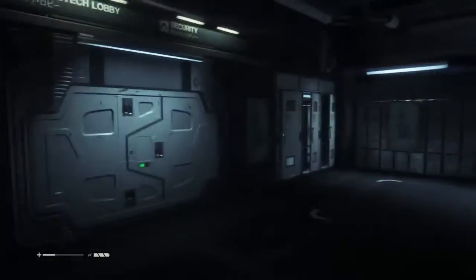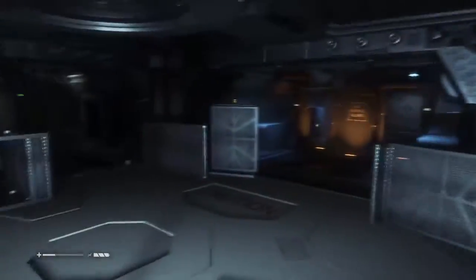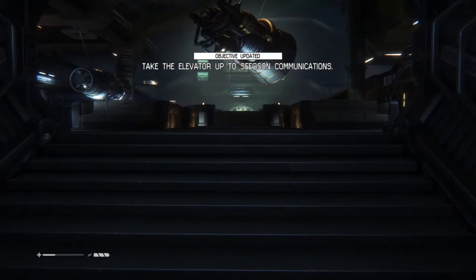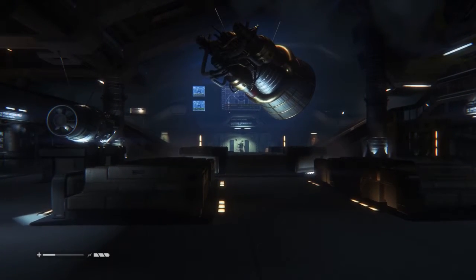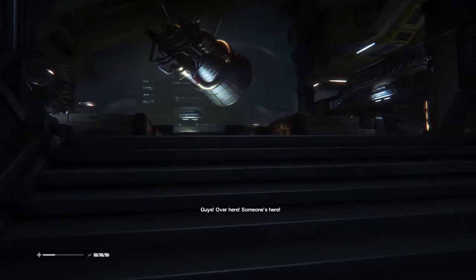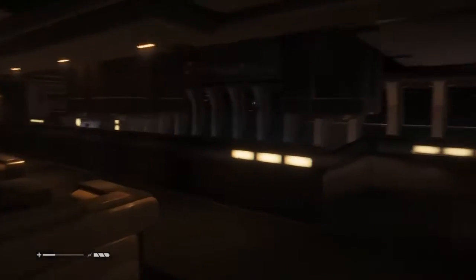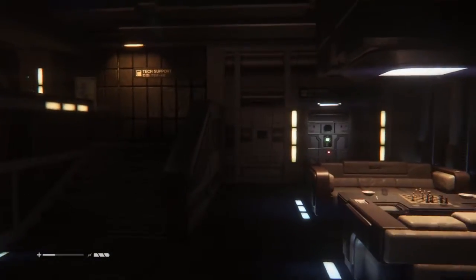Plasma torch. Of course there's some kind of torch for everything. No weapons allowed. Uh-oh. Who said that? Oh, it's her. How did she even know I was here? Someone's here! Was that scripted? Yeah, I'm assuming that was supposed to happen because she wouldn't have seen me otherwise.